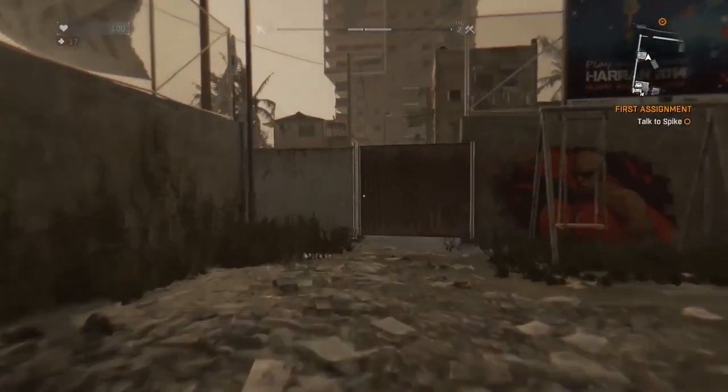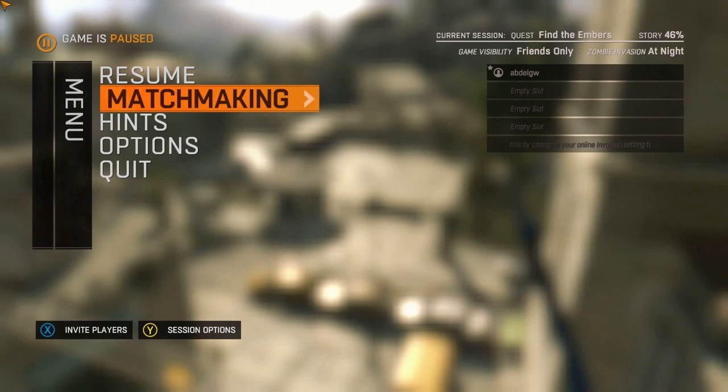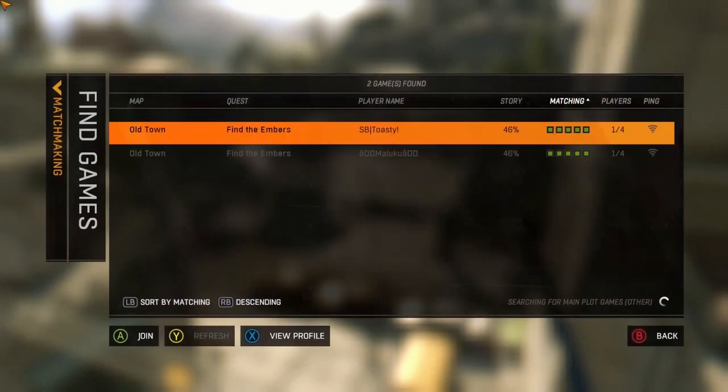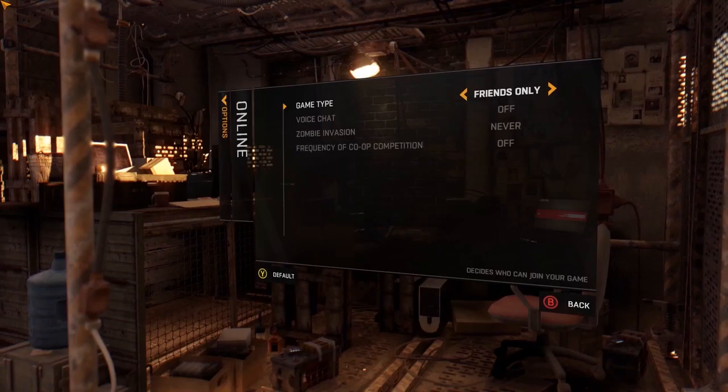To play the game in co-op, you first need to complete the tutorial, which ends when you finish the very early Blackout mission. Then look for open games by going into the game menu and choosing the matchmaking option. Or you can just set the game type to public and allow players to join you anytime.